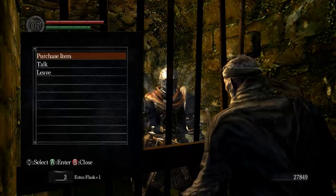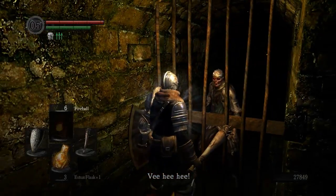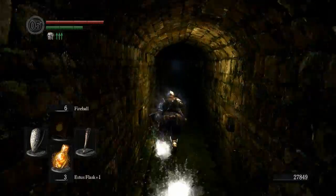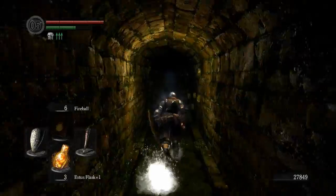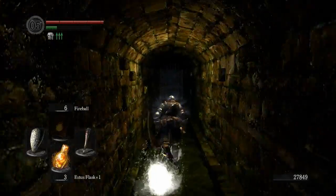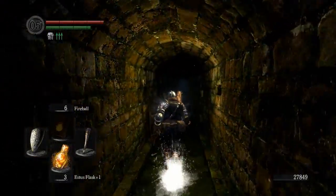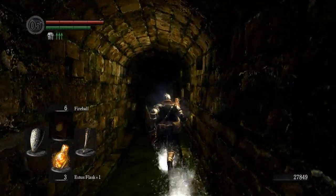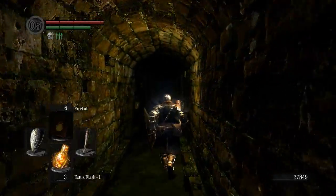We can't even wield a bow and arrow properly on this character, cause we are never gonna have enough dexterity — we're level one. That shortcut will take us back to Firelink Shrine. Really I should go back and rest there to get my Estus back up to ten, but I'm lazy and I can't be bothered, so we're just gonna try it with three Estus and hope we don't die.